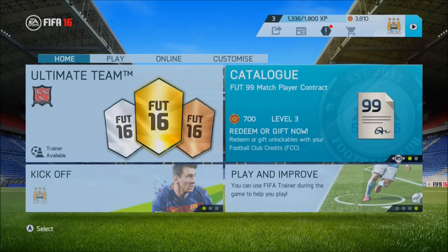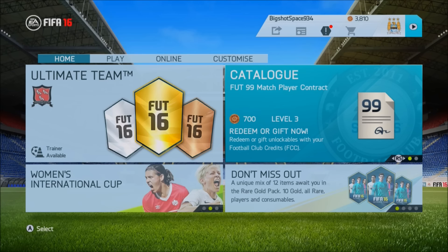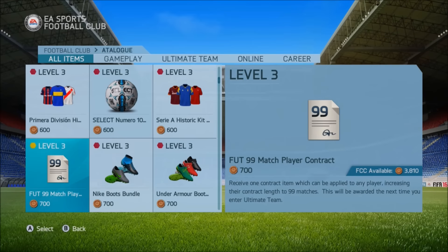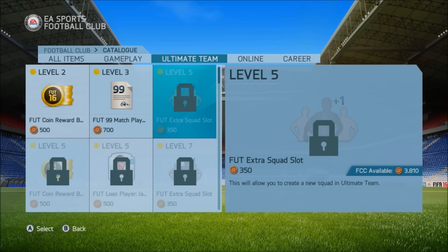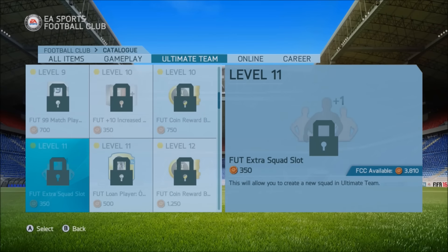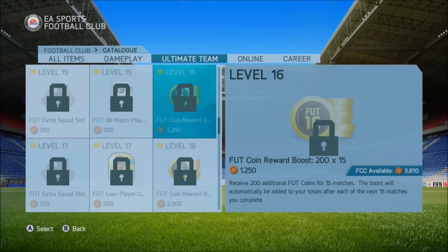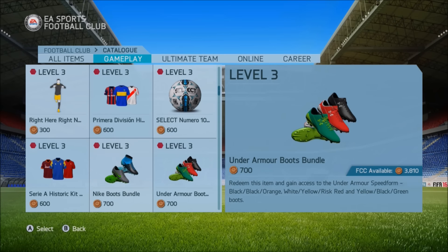What you want to do is go to the catalogue — just click on catalogue like this. As you can see there are loads and loads of different items. There are the Ultimate Team ones which many of you will know about. There are coin boosts here — they go up to about 1k and you can get around about 100k from playing with the coin boost at the beginning of the game. You can also pick up 99 player contracts which go for around about 700 coins, so you can sell those on as well.